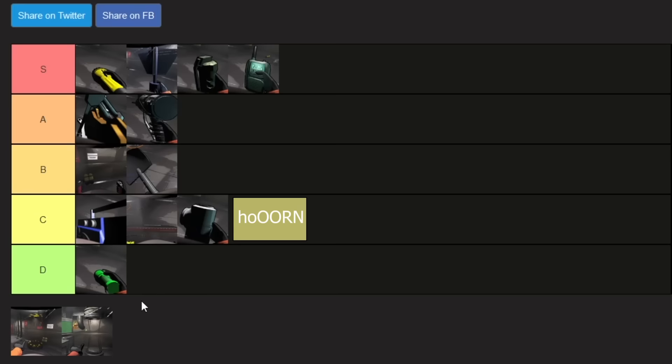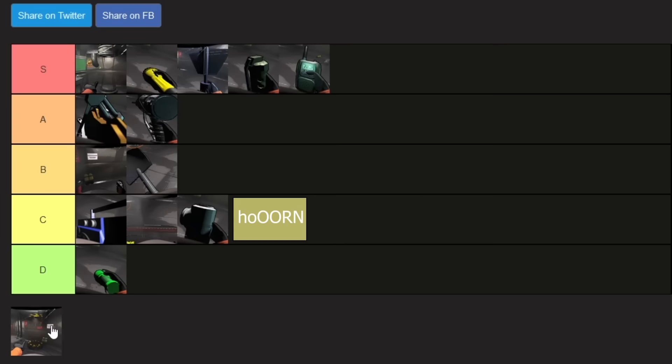The teleporter is an easy S tier. It's essentially the only real line of safety while going into the bunker with teammates, because you can teleport both living and dead teammates back to the ship to avoid enemies or avoid the fine for leaving bodies behind. It's something you kind of have to get if you want to keep meeting quotas late game — it helps maintain teammate safety and avoids fines. You can teleport someone from anywhere back to the ship, so it's the highest S tier item, above even the flashlight.